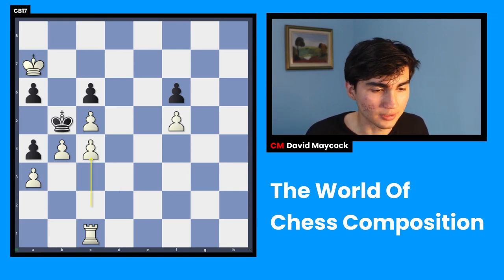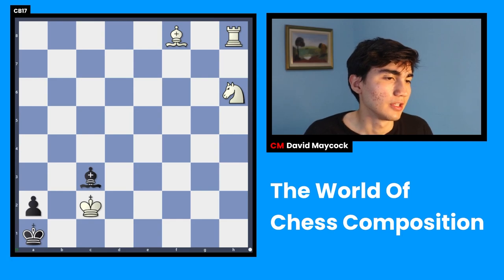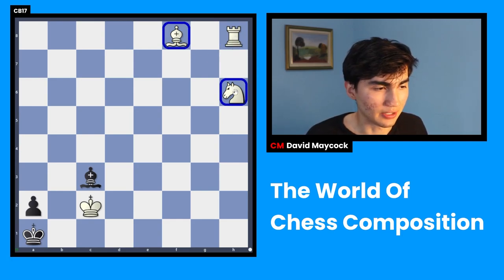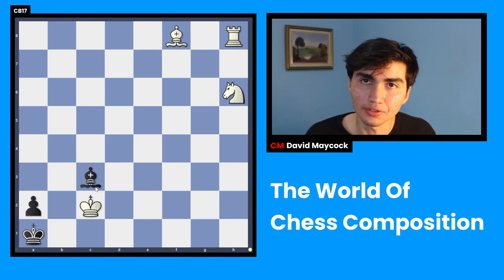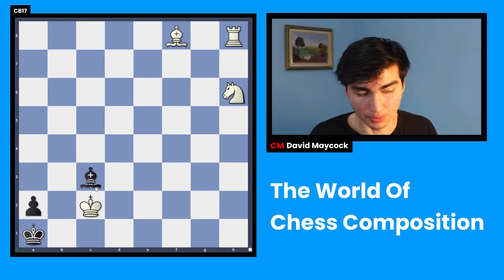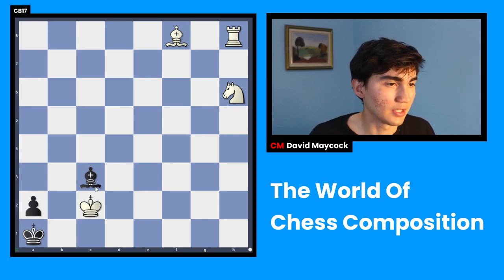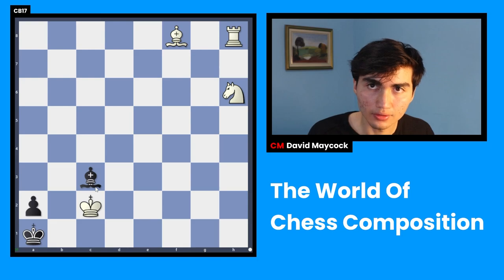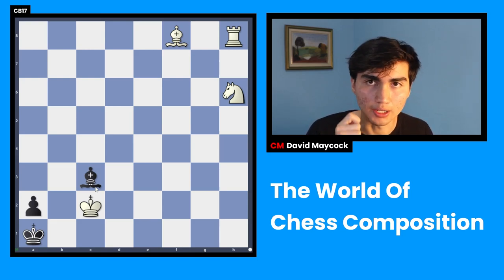Chess composition number three. Now we have white pieces. David, white is absolutely winning — white has three pieces and black only has a bishop and a pawn. Yes. But once again, the instruction of this composition is white to play and find the only way to checkmate in three moves. There's only one way — you should find it. Pause your video.